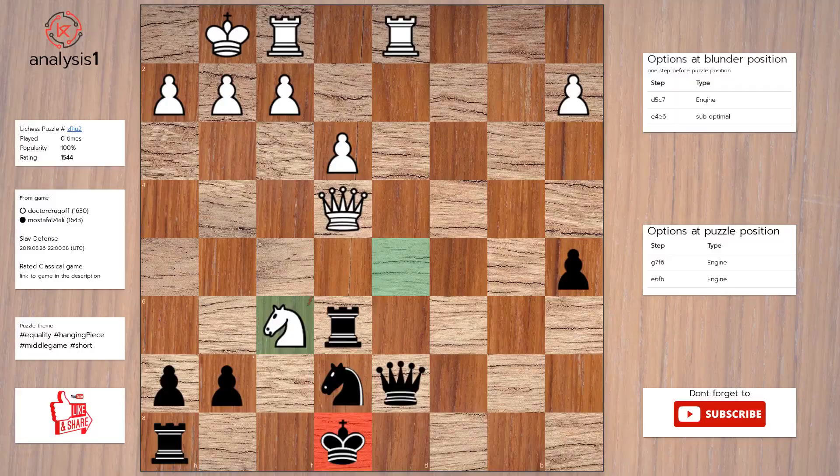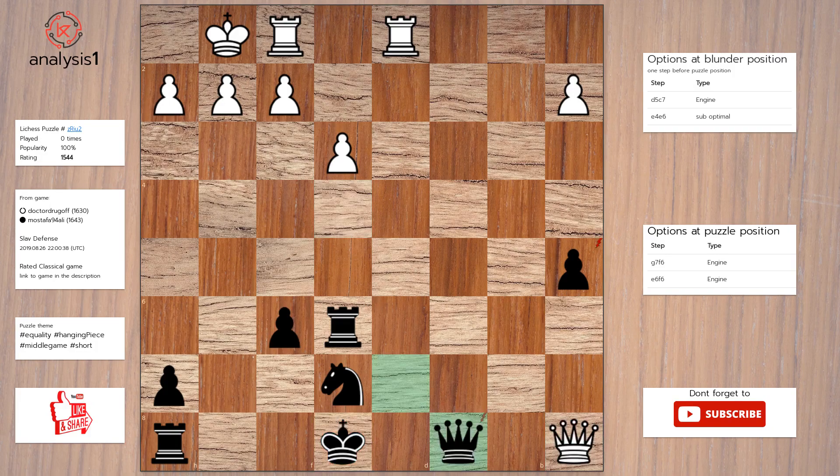Another one. Let us look at threats in puzzle position: Pawn takes knight, Rook takes knight. There are no checks in this position. Answer to this puzzle is: Pawn takes knight, Queen to a8 check, Queen to c8.